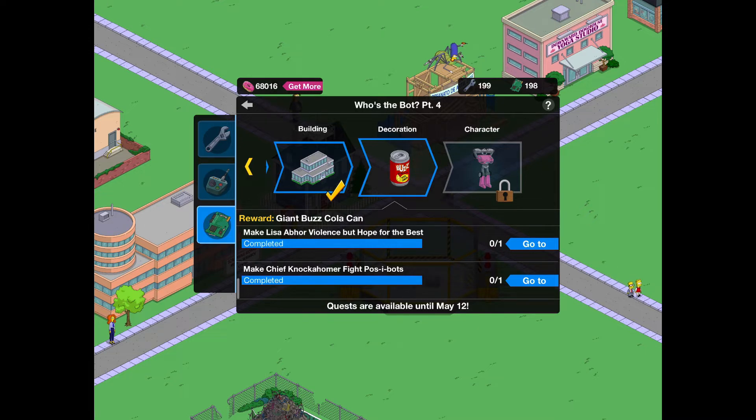We've got the giant Buzz Cola can to unlock, it's very cool. And so before we get into this video, I'd really appreciate it if you hit the like and subscribe buttons if you're new, and also if you checked out the description box as well.